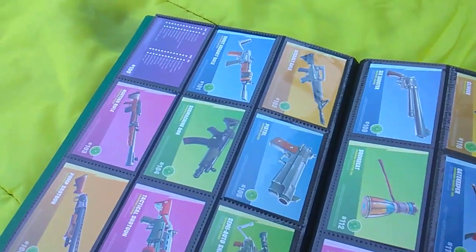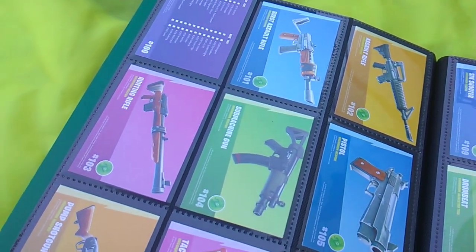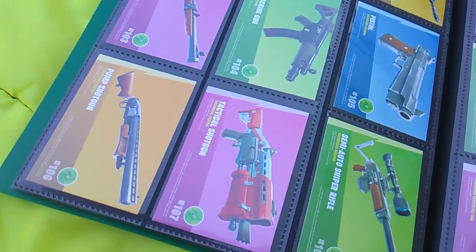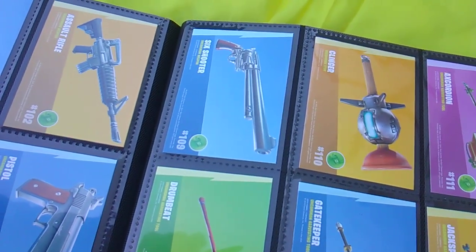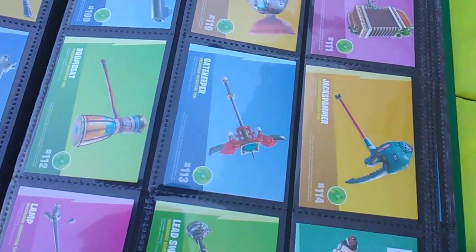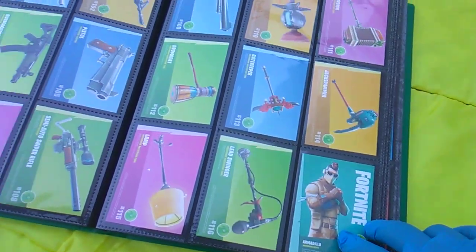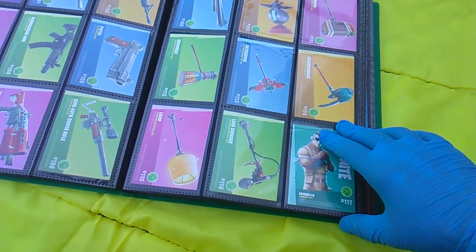Card 101: burst assault rifle. 102: assault rifle. 103: hunting rifle. 104: submachine gun. 105: pistol. Pump shotgun. Tactical shotgun. Semi-automatic sniper rifle. Six-shooter. Clinger. Axe accordion. Drumbeat. Gatekeeper. Jack Spammer. Lamp with the Moth. Lead Swinger. These are all uncommon as far as the rarity.